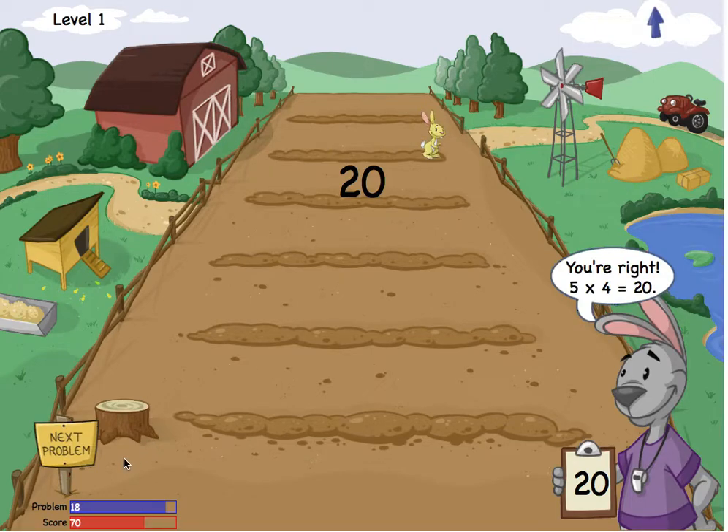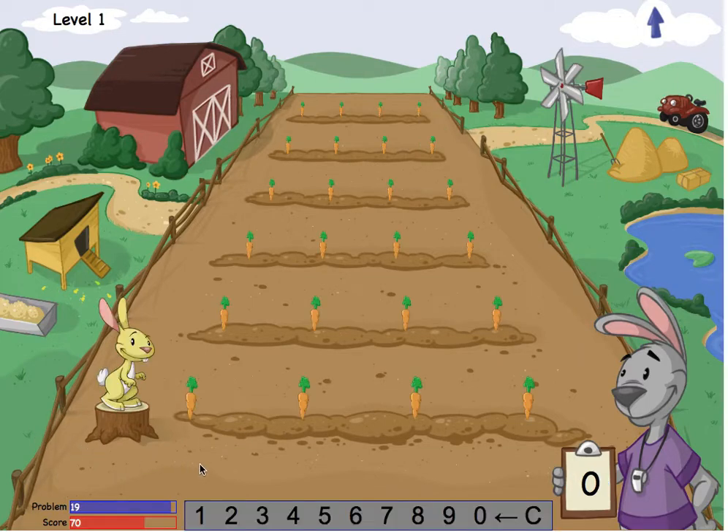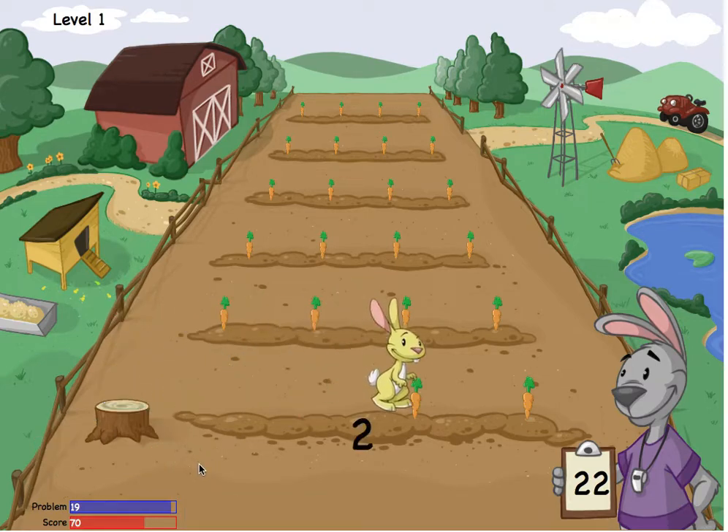I want to keep playing. I'll tap Next Problem. How many carrots are on this field? I think there are 22 carrots, so I'll tap 2 and then 2 again. Let me check — I'll tap Eat Carrots.